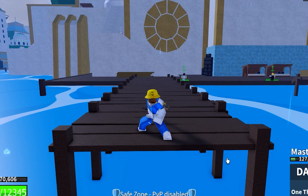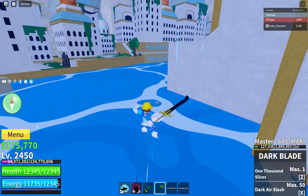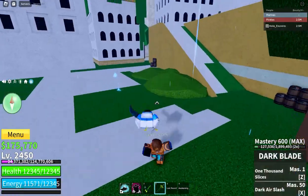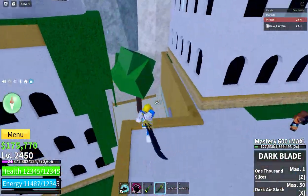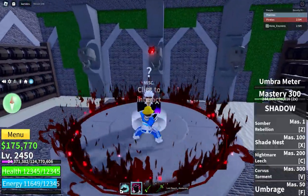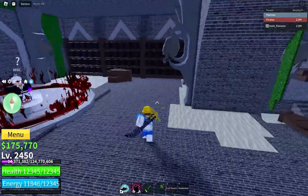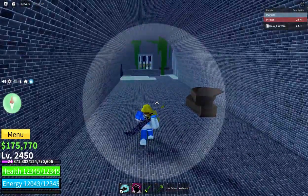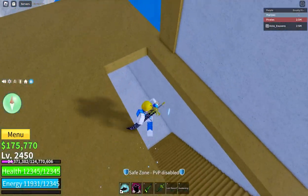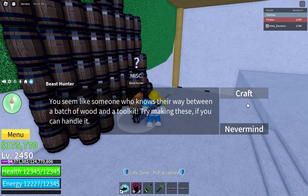The first NPC is close to the dock on the other side of Tiki Outpost. If you go through the bars, you'll find the NPC of developer Shafi, who sells the new Sanguine Art fighting style. To obtain this fighting style you need a Leviathan Heart and must be level 2550. If you go to another part of the island, you'll find the Beast Hunter NPC, where you can craft new accessories and the new Beast Hunter boat.